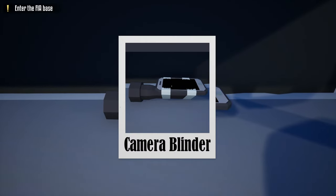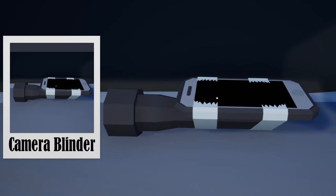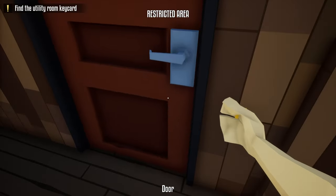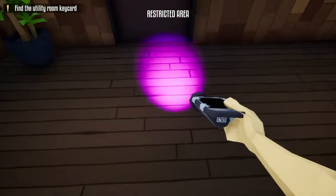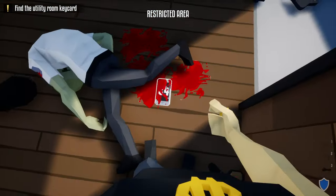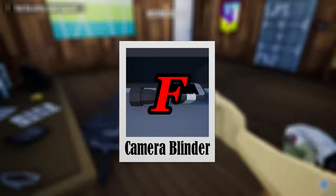The next tool is the camera blinder, which looks like a stealth phone taped to a black light. It's used to blind cameras by shining the light into them. I can only think of one time I actually used this tool — most of the time I just shoot the camera, and if a guard gets alerted I shoot the guard and do the check-in. I'm going to give this a flat-out F.